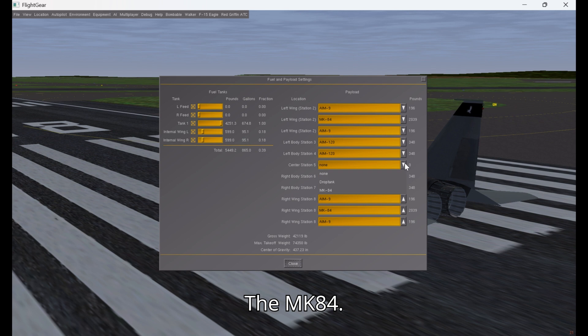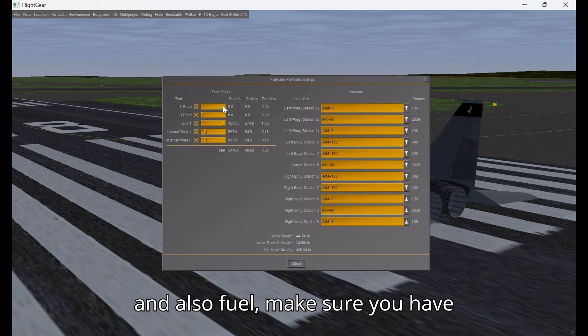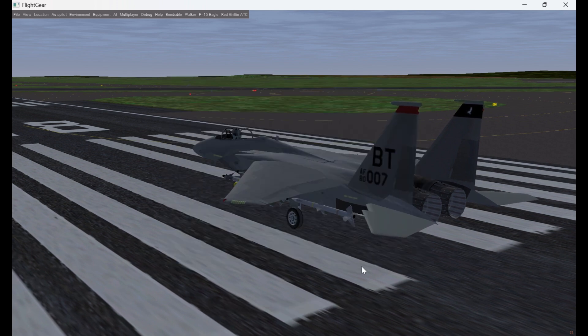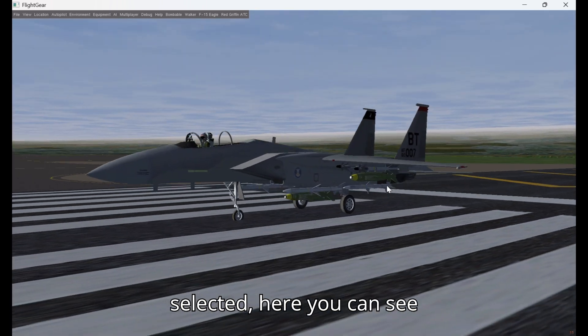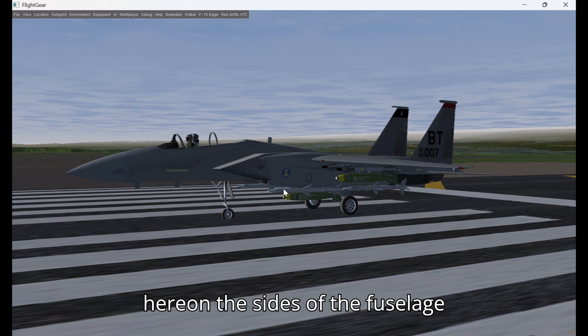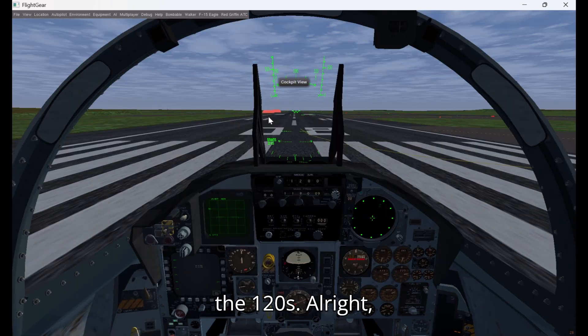The MK-84, or you can replace the fuel tank with those. Make sure you have plenty of fuel — I'm going to add some. So now that we have the weapons selected, you can see the bombs, the Sidewinders, and here on the sides in the fuel slot are the FOX-3s, the AIM-120s.